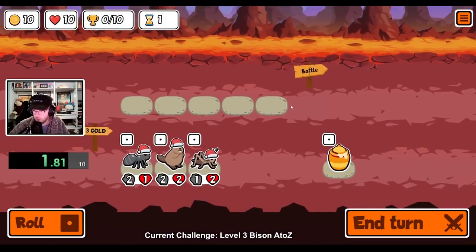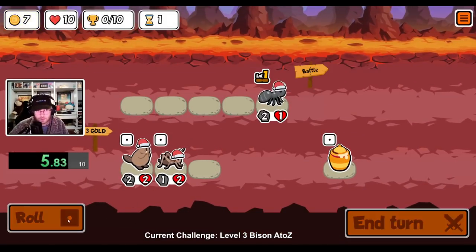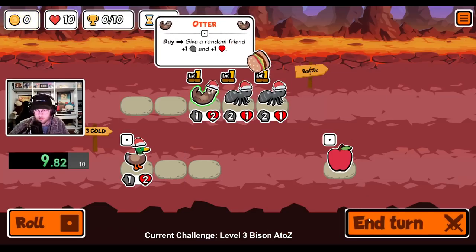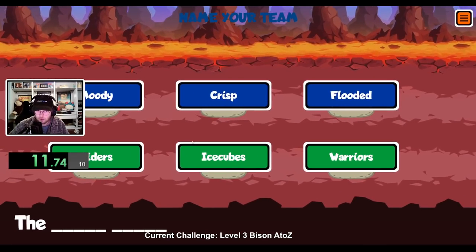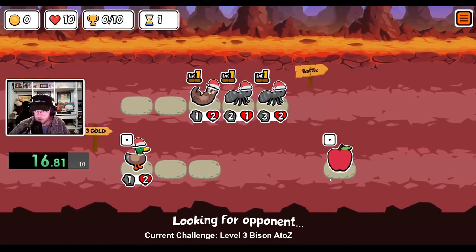The only issue for me is that since I want to get the level 3 pets in order, the only ones I can use to help scale the Bison are the ant or the beaver. But if you're just playing normally, the Bison is one of the strongest units you can buy. If you own a level 3 pet and find a Bison, you can get a consistent scaler for only 3 gold as long as you keep your single level 3 pet.